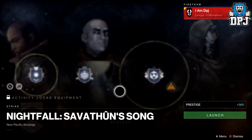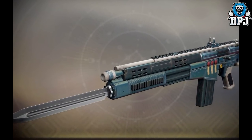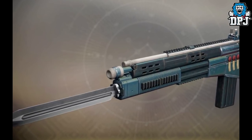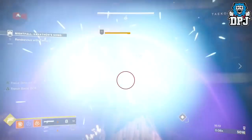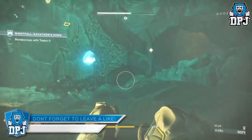This week's nightfall is the Savathûn's Song, and its exclusive reward, which is extremely rare, is the Duty Bound auto rifle as you can see on screen. Farmable nightfalls aren't what they used to be — if you remember the good old days in Destiny 1 farming for the Gjallarhorn, what we have now is a million miles from that.